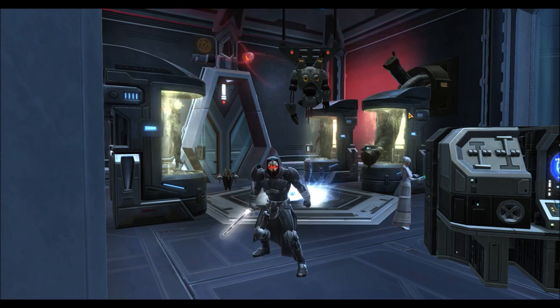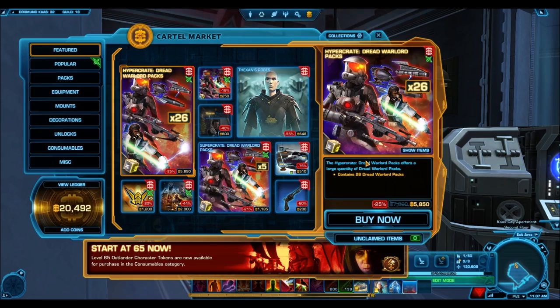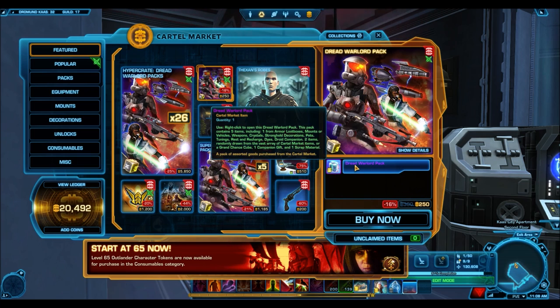The very first thing you might notice when you jump into the cartel market is there are changes made to the cartel packs. If you jump into the description of the individual cartel pack, it now tells you that you are getting three items per cartel pack. The way they've described it is a little bit confusing, but the bottom line is you're now getting three items per cartel pack.